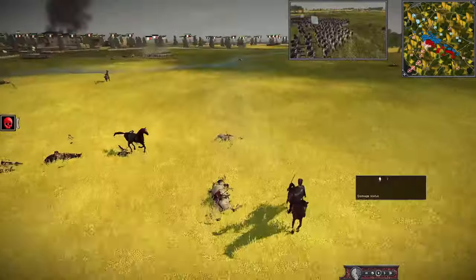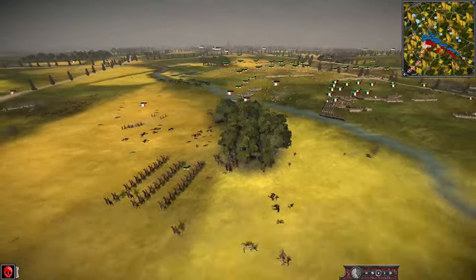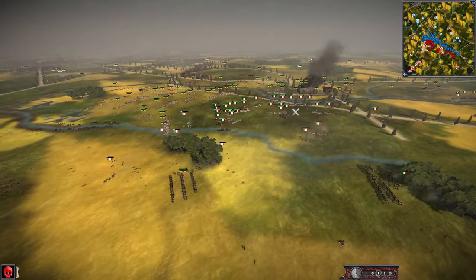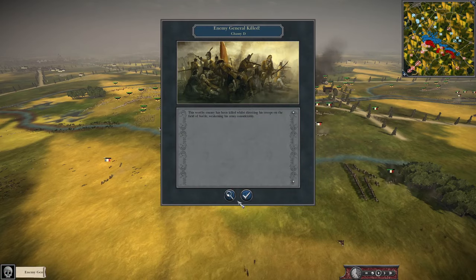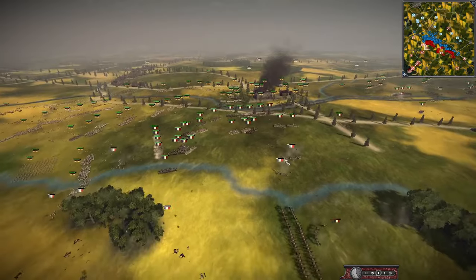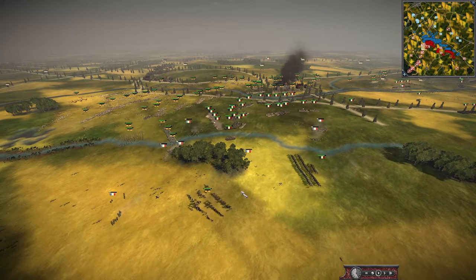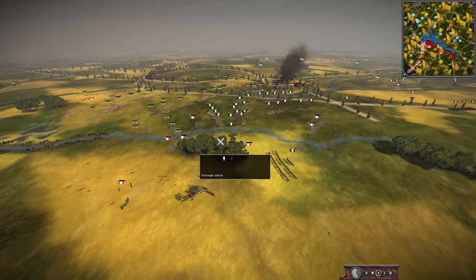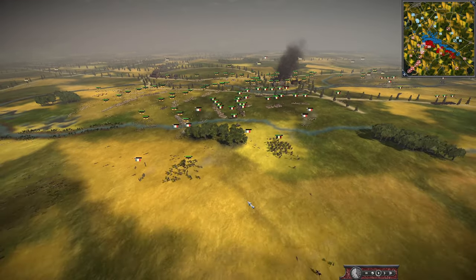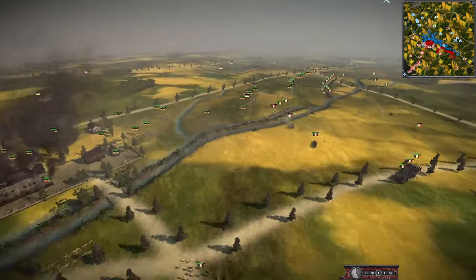Another general's died — maybe the Hussar was running down a general that was still alive. It looks like two in the centre ended up being killed — one that got sniped and another one that has just died. That's two French generals gone. They're going to have to kill an Austrian general soon to try and level the playing field.